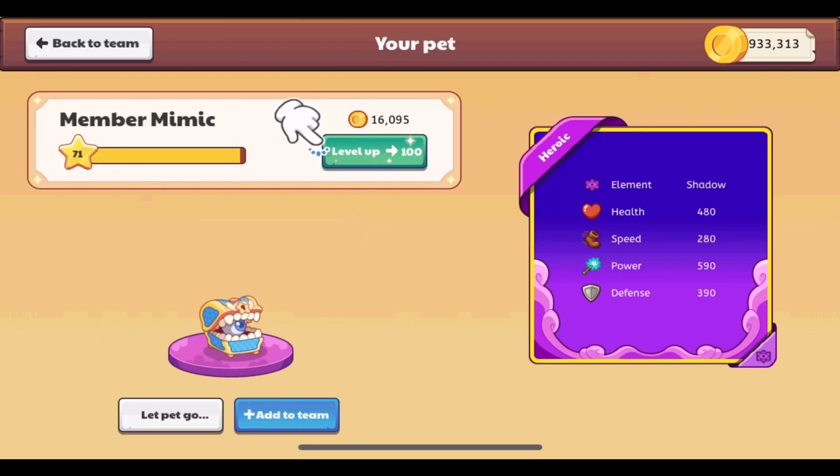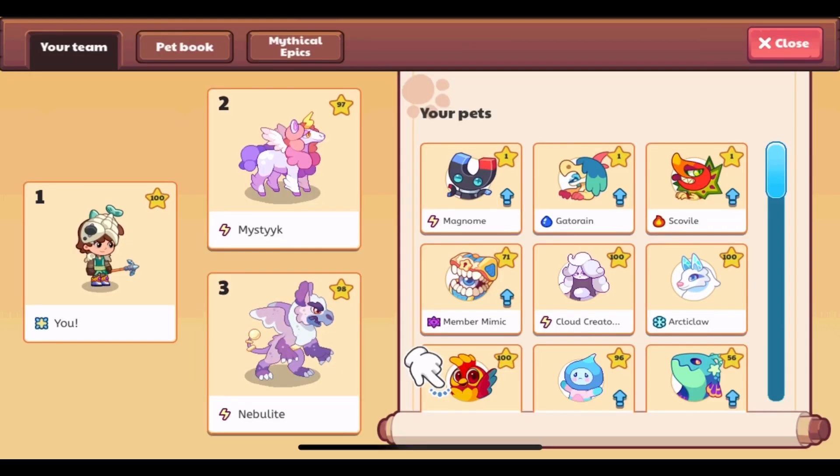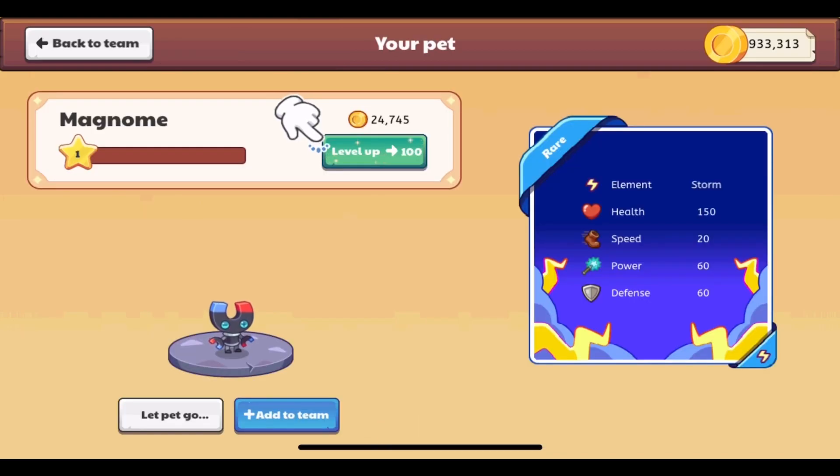Let's click on Member Mimic — it's level 71, and to level it up to level 100 it would take 16,095 gold coins. When you click on the pet it takes you straight to this screen, and you can either let the pet go or add it to your team at the bottom. It shows the stats on the right side, and at the top right it shows your gold amount.